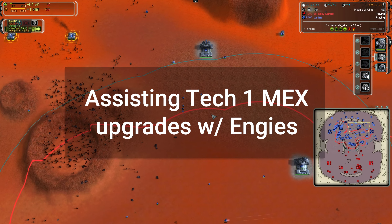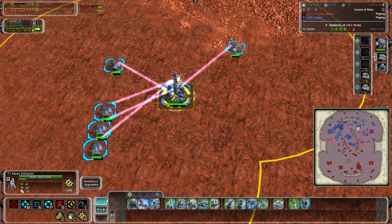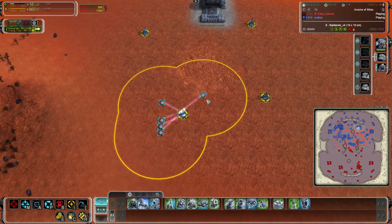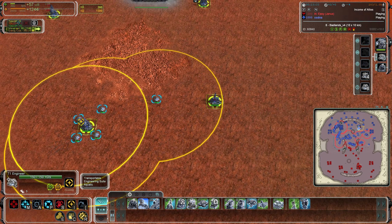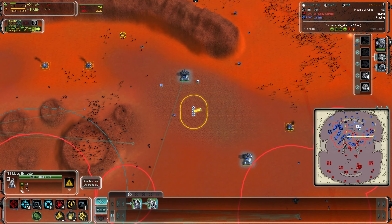Another useful function: if you take engineers and assist a tech one mass extractor rather than upgrading it directly, what happens is the mass extractor automatically pauses and the engineers begin upgrading it. The mass extractor then unpauses as resources allow. This is a quick way to upgrade and cap a mass extractor simply by pressing I — and with Shift held, you can select multiple mass extractors to chain them together accordingly.